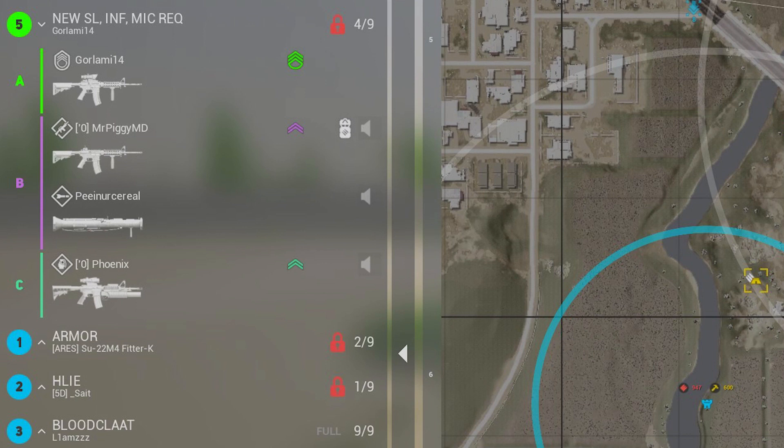Another invaluable communication option for squad leaders is direct comms. You can use the numpad to speak one-on-one with another SL — the number on the numpad corresponds with the number of the squad, so to talk to squad 4, you would hit the 4 key. This will help keep the main command channel less crowded and ensure your callout or request is heard by the intended individual. When speaking to other squads on command comms, it's best to use the names of the other SLs rather than their squad number, as most don't pay attention to their squad number and thus don't know it is them that you are speaking to.